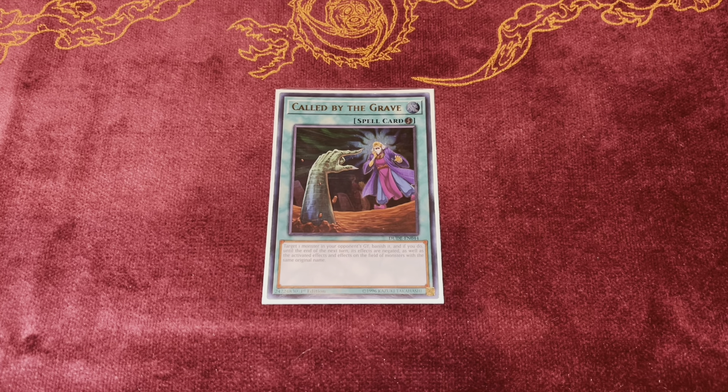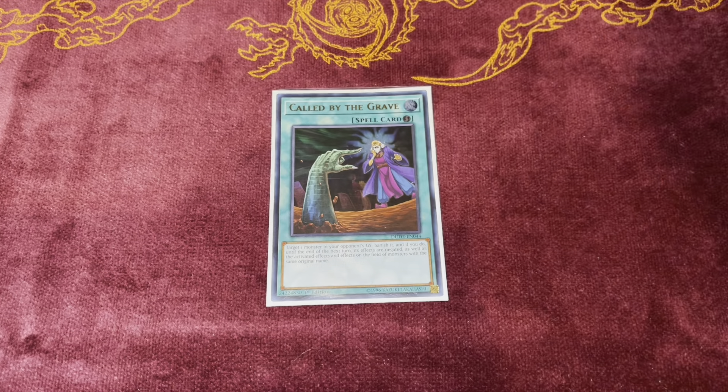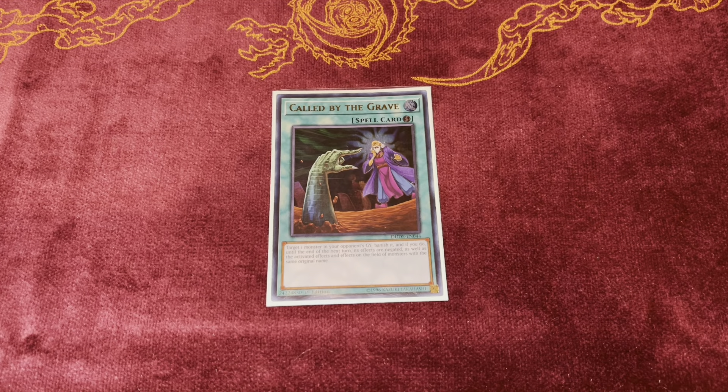I think it's time that we free Maxx C — I think Maxx C should be back to three. Some people get very triggered when I say that, but Maxx C is a perfectly healthy card. Considering we have stuff like Crossout Designator, Ash Blossom, Droll and Lock Bird, and Called by the Grave — that's about ten cards alone that can out Maxx C. So if you can't play through a Maxx C, that's on you as a player.